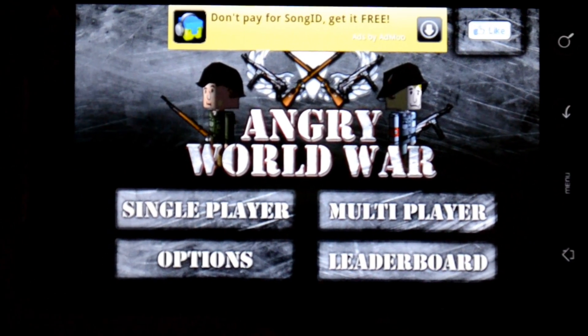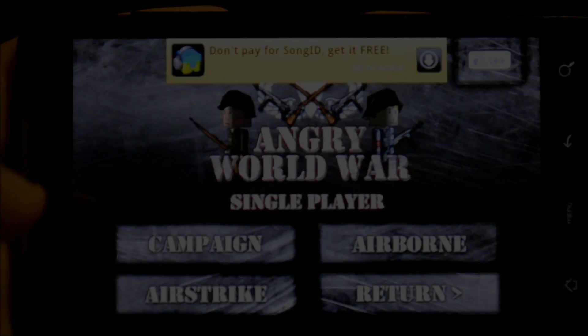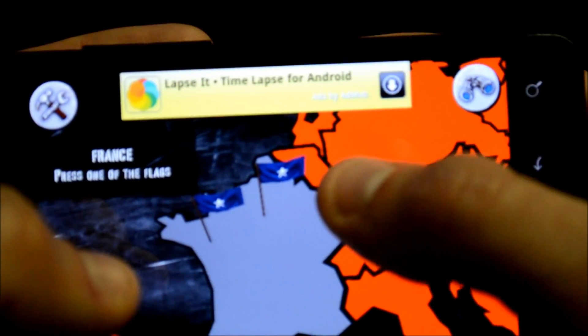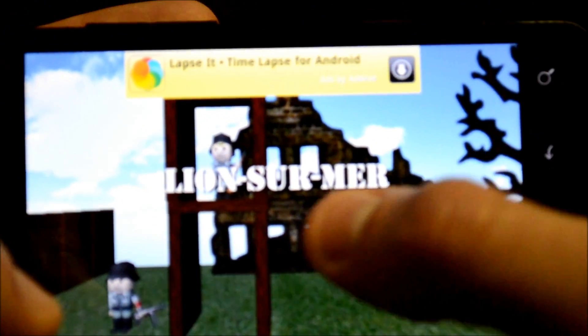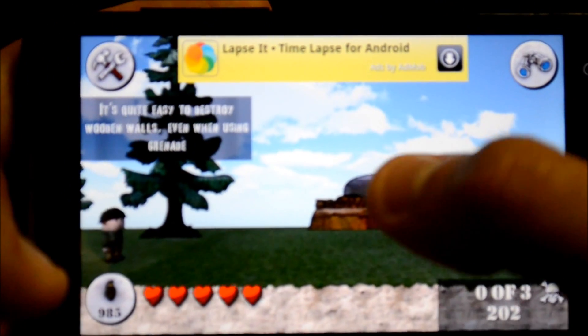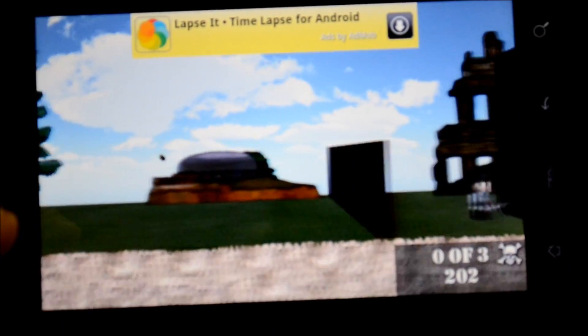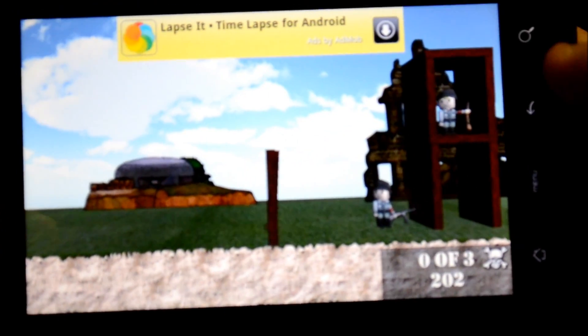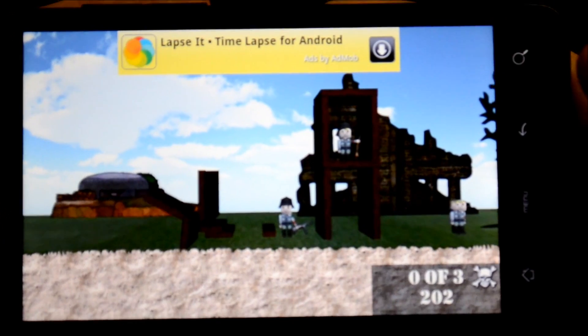This game is called Angry World Boar — it's a physics game kind of like Angry Birds. You're trying to take over different countries. Right now there are three guys I need to take out and I have to break down these walls first. The walls are pretty easy to break down — just throw a grenade at one.